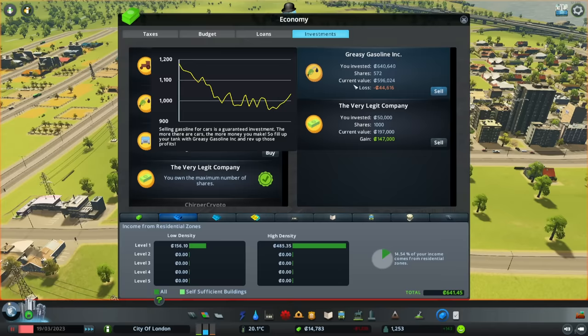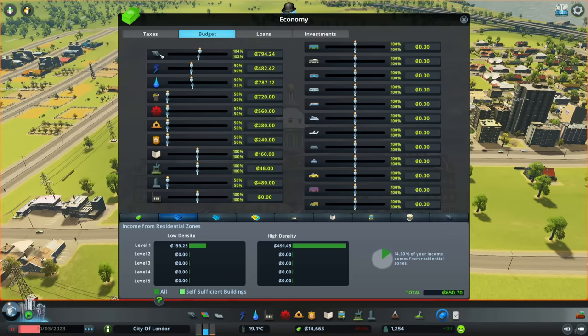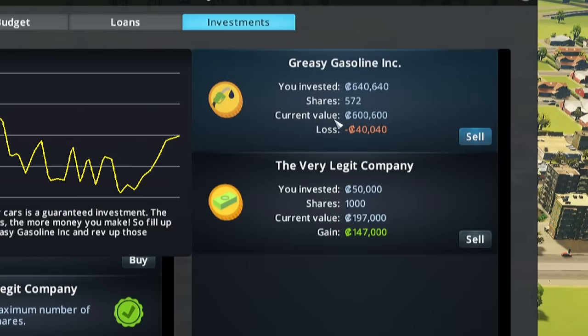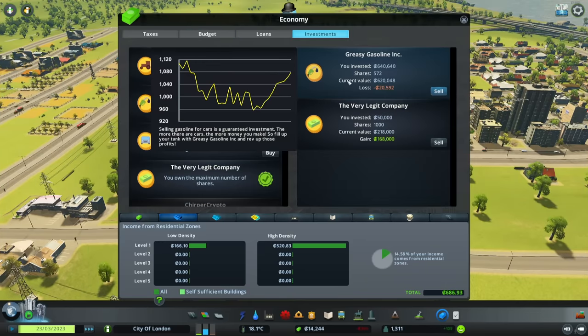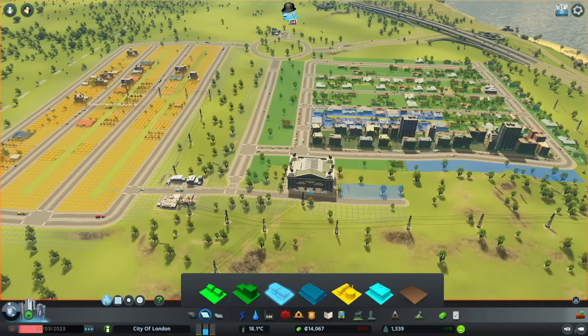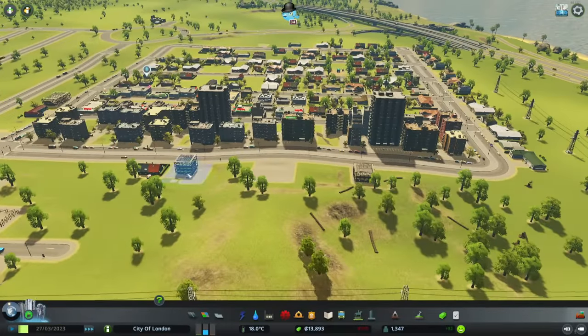I wondered why the share price of Greasy Gasoline Inc. collapsed, and then I realized it is basically tied to our own spending in the city. So because I'd lowered the budget on road maintenance, our investment in Greasy Gasoline Inc. naturally bombed. But since I've increased our spending, it has actually gone up — meaning if I crank this up to 150%, we will see the share price climb even more. This is slightly manipulative and does allow us a certain quantity of leeway on a market that potentially we shouldn't have. However, fear not — I promise I will only use this newfound power for good. You can trust me on that. I'm British. I would never lie. Except all of those times where British people famously have.